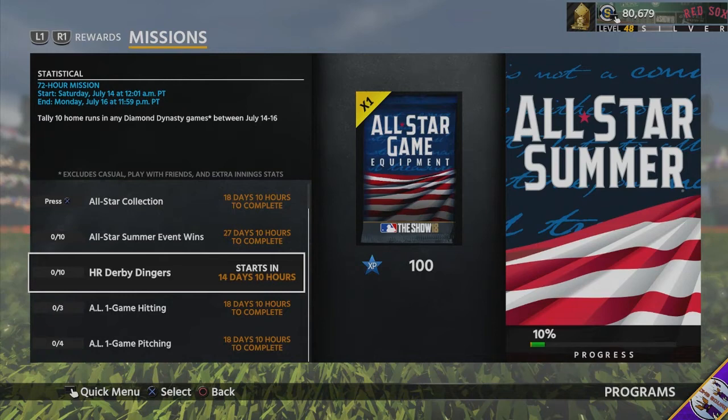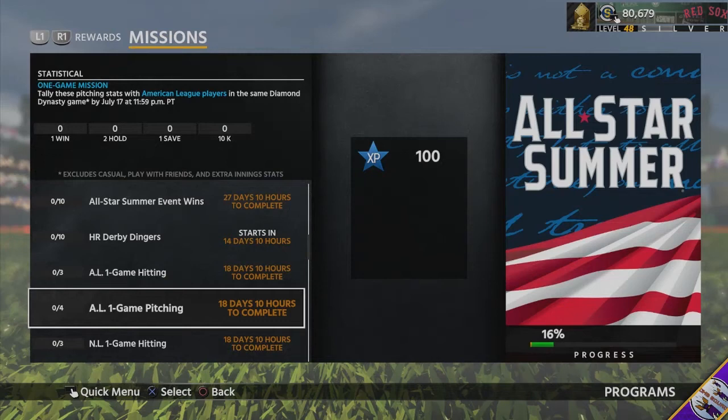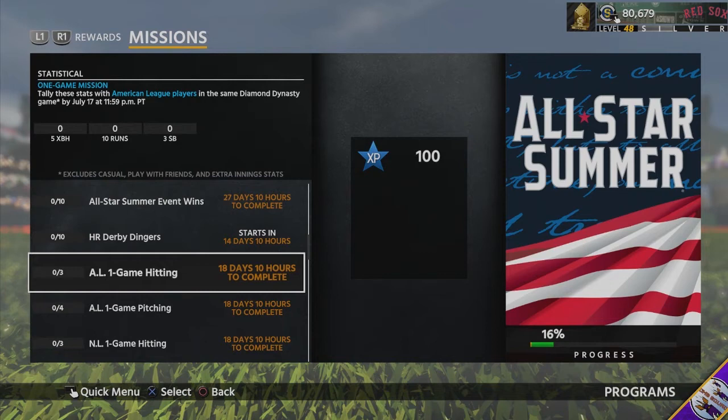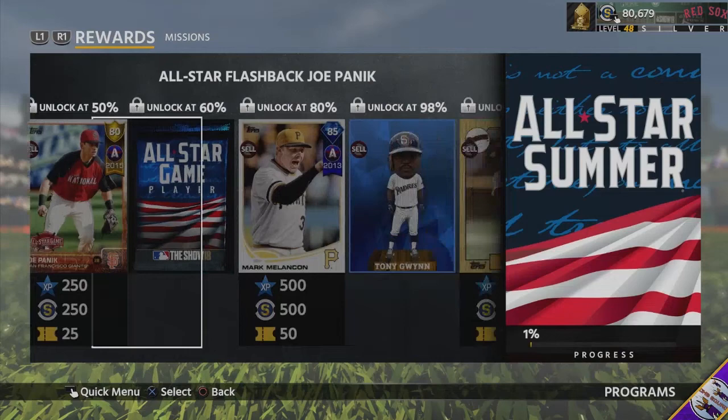It'll be a new player just like we got with Eddie Matthews, William Covey, and Jose Reyes. For the one-game hitting stats mission, you need five extra base hits, 10 runs, and three stolen bases in one game. For pitching, you need a win, two holds, a save, and 10 strikeouts — you can probably get both in a conquest game. This will get you up to about 61% completion so you can get the All-Star packs.